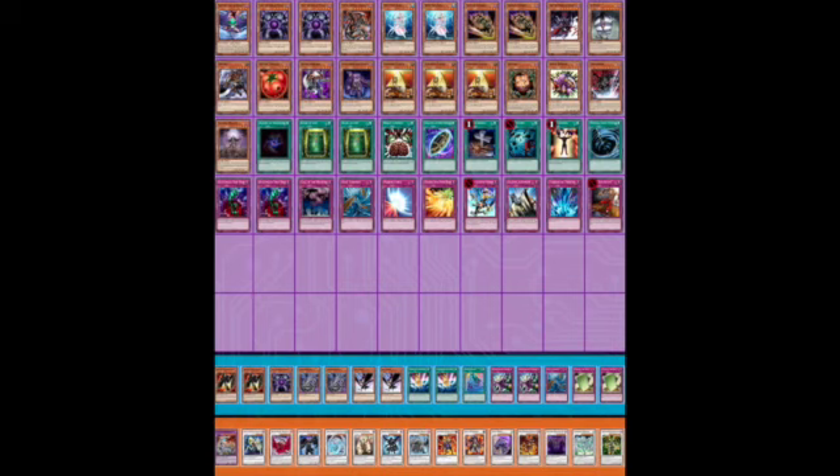This deck also plays Gale over a third copy of Deep Sea Diva, which I think is fairly strong. Gale is a very powerful card that outs a lot of high-impact synchro monsters. There's only one copy of Mystic Tomato because you're going up to three Pyramid Turtles. I love the copy of Necrogarna here — it can protect your Goblin Zombie, make Diva plays more consistent, and protect monsters you can then tribute for Caius on the following turn.